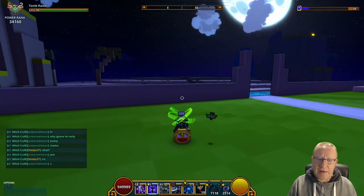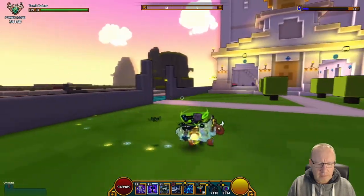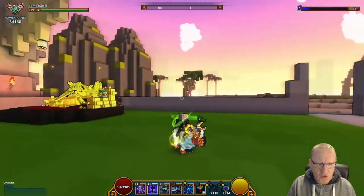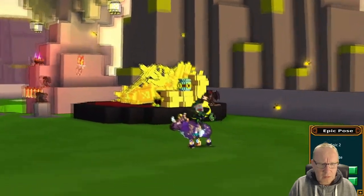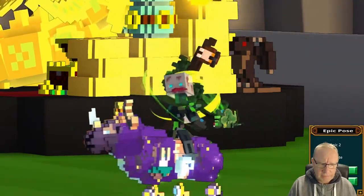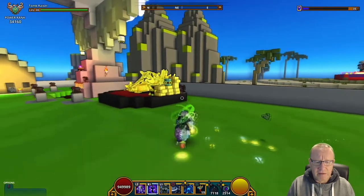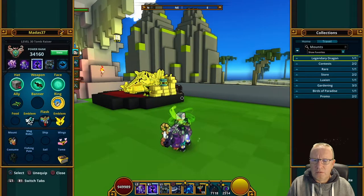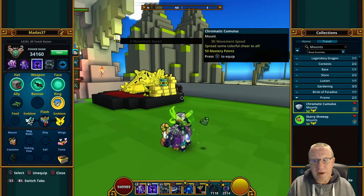Next one is the Starry Shmeep. He doesn't look too bad — he's dark on one side and light on the other. Let's give him an epic pose and get up close and personal. It's okay for the amount of dragon coins. I think this one is 50 mastery — yes, he's 50 mastery points.